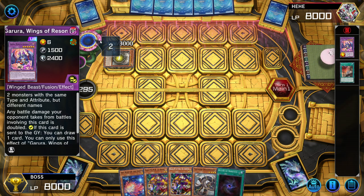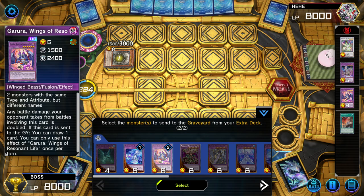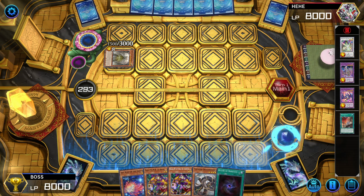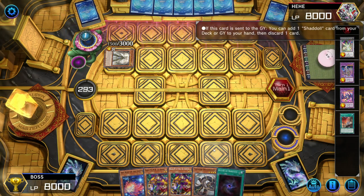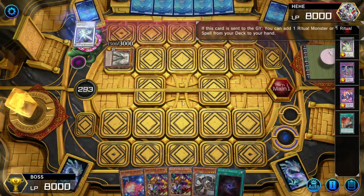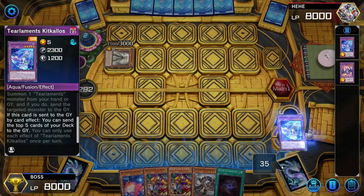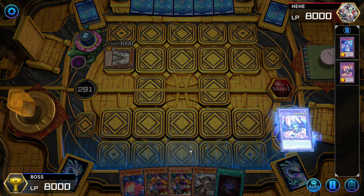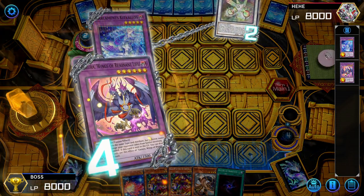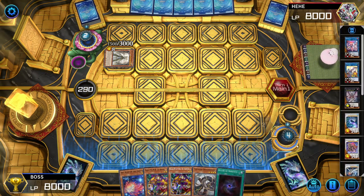The Dogmatica effect will force me to send two monsters from the extra deck to the graveyard. I usually send Garura and Kid Kalos because they activate their effects when sent directly from the extra deck.